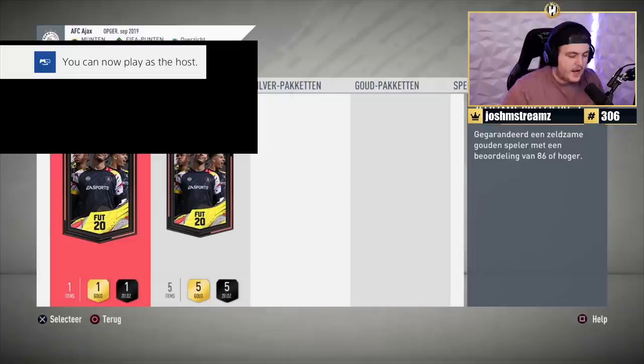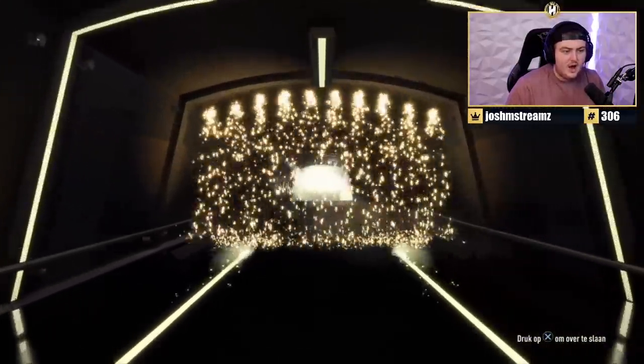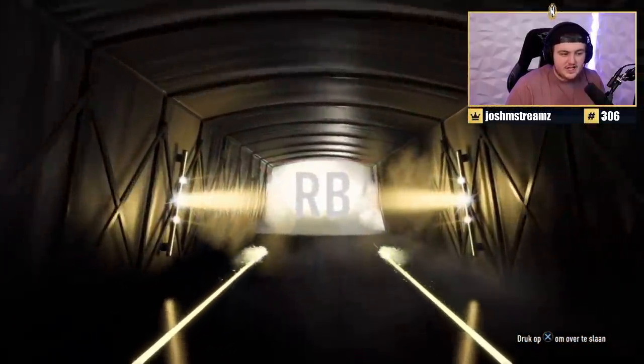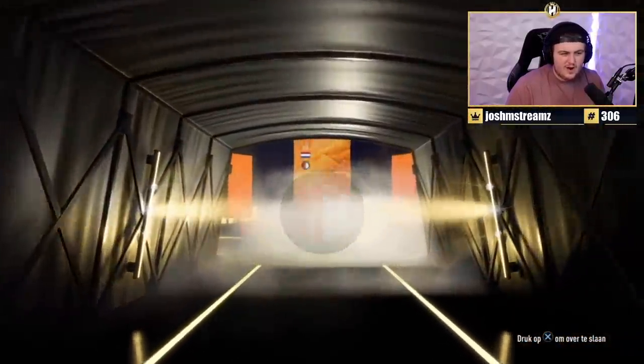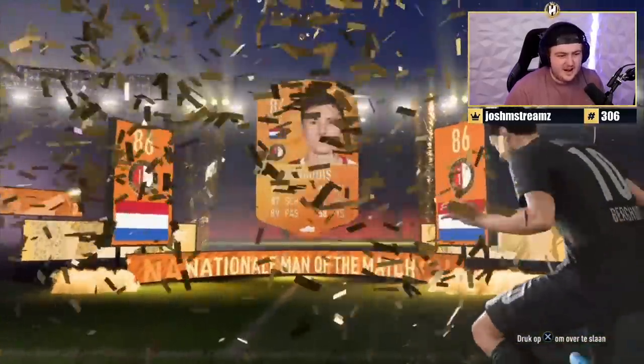Hopefully the viewers' packs are better. Another 86-plus for Robert — it's going to be an orange card again. It turns out to be a Burqwee, 86 rated — probably worse than the Juan Jesus. That's not great at all.